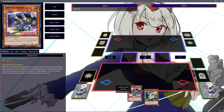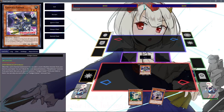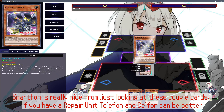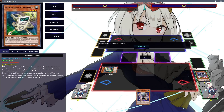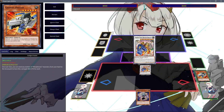Just to extend on that — since Gadget Gamer summons any Moftronic, you do have the added benefit of being able to make other synchros with it. You could be grabbing a Smartphone, Telephone, or Cell Phone here — it really doesn't matter. You can tribute the Gadget Gamer to summon a Remotant from your hand, still grab the Gadget Hauler as you do, and already be able to commit for the new boss.